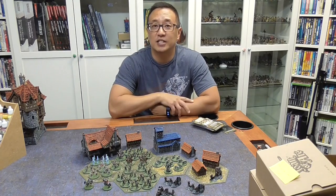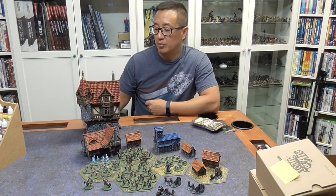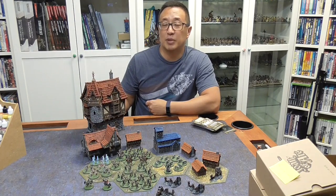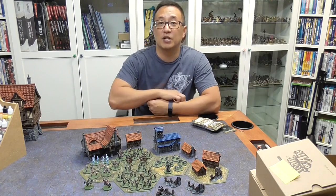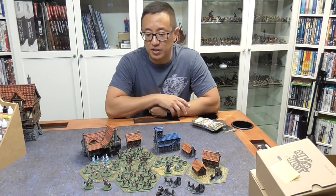But before we do that, congratulations to Bowyer, who won an unpainted version of this building from Printable Scenery. Congratulations to you for being the winner for this month's drawing, June of 2019. Stay tuned — at the end of this video, I'm going to share with you what the giveaway is going to be for Patreon supporters for the month of July. Onward with the buildings.